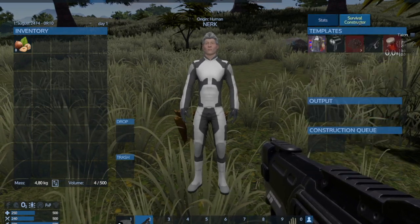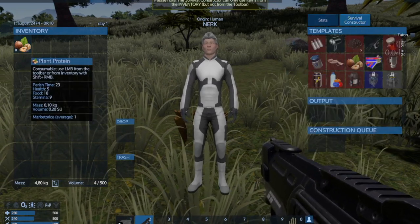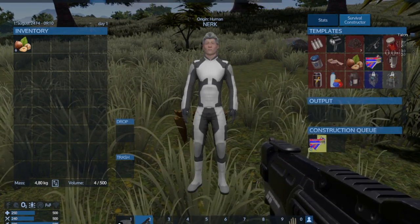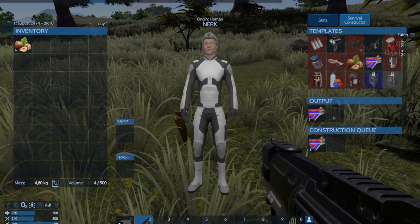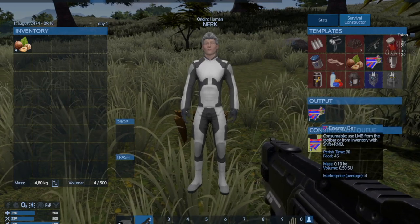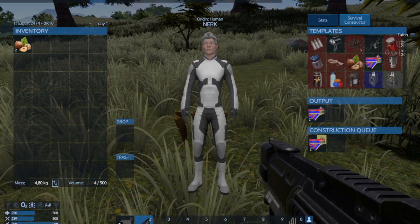If you want to save items, keep them in the output box. Because while they stay in there, there's no perish time. It says 90, but as long as they stay in the output box, they won't perish.